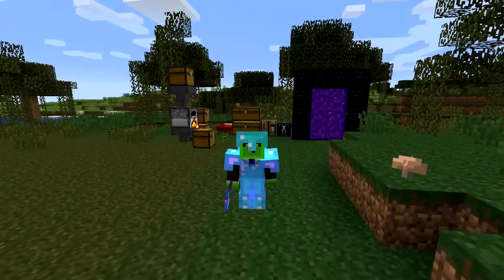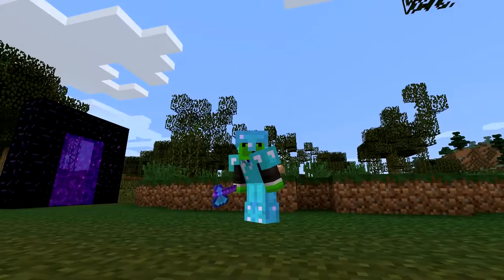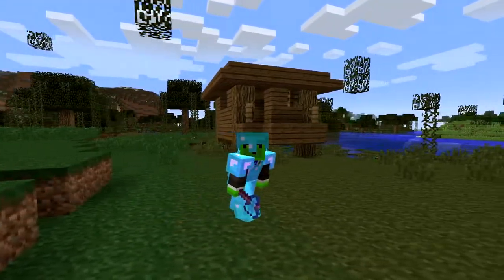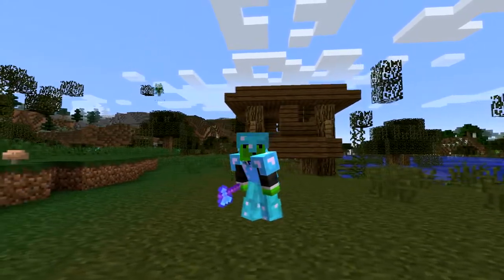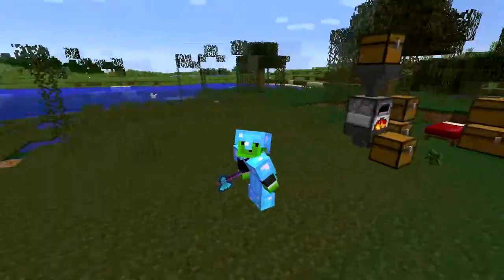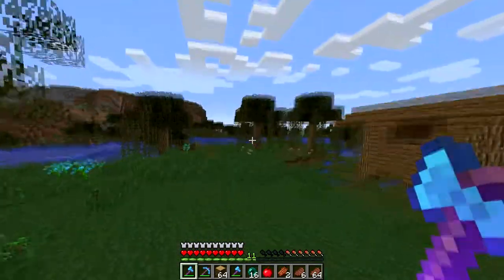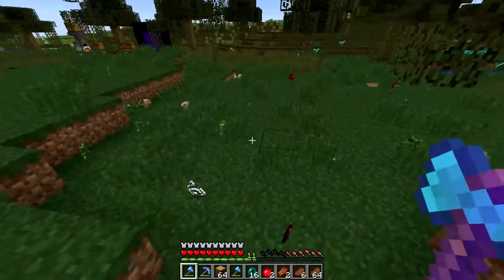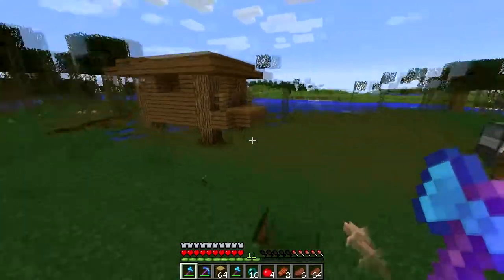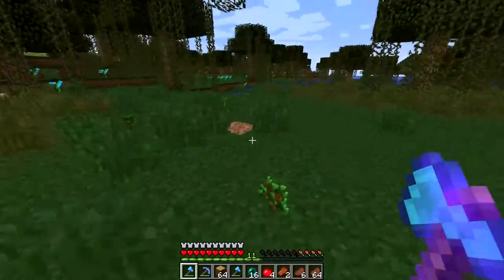Hello guys and welcome back to another Colony Craft episode - it's episode number seven, six, I'm not sure. We are here in the swamp lands at the witch hut because today we are going to start working on the witch farm. As you can see I've cleared the area from trees, I've already started. Building the witch farm is actually kind of the easiest part we can do.